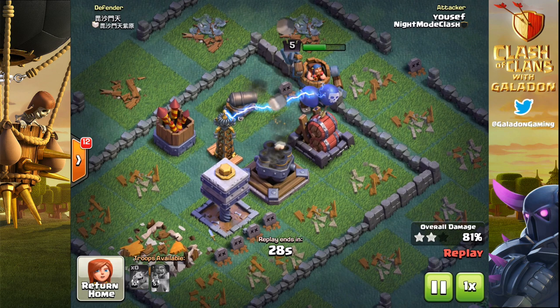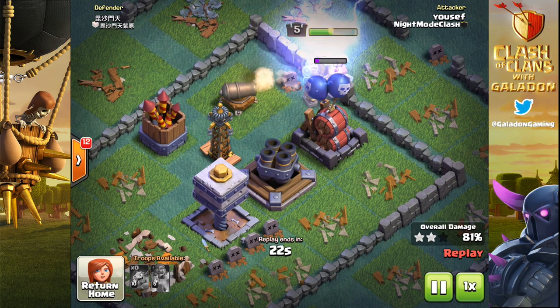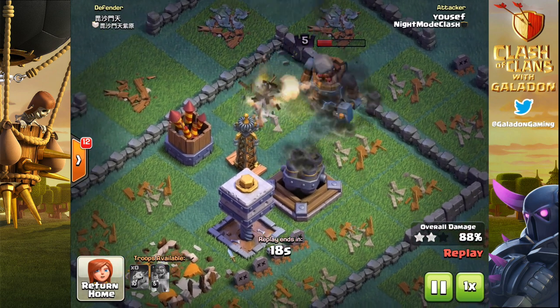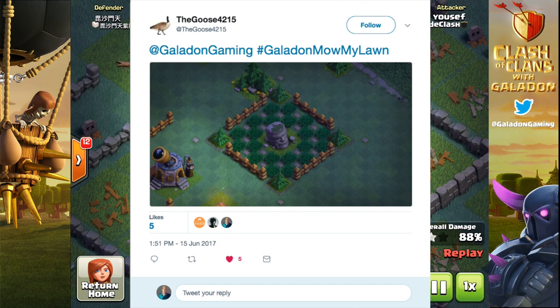Check out this mass dragon attack from Yusef — he waits and drops the battle machine at the very end, and it's almost going to grab him three stars. It really felt like it was going to be mass dragons all over the place, but luckily we haven't seen that too much. Next up, The Goose drops one for me on Twitter.